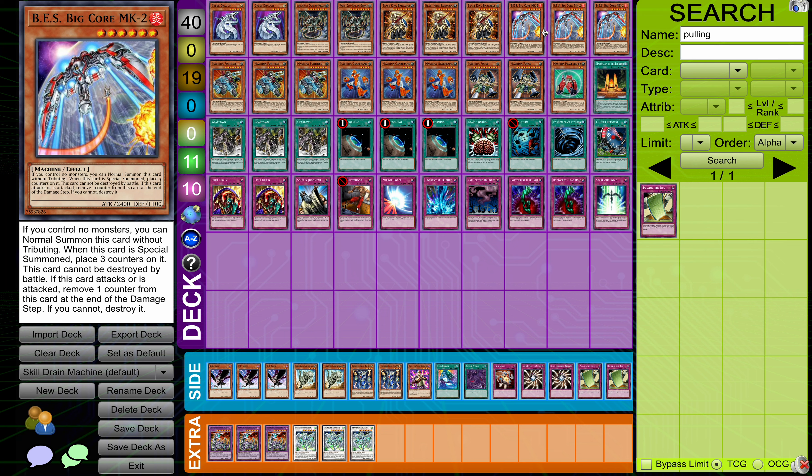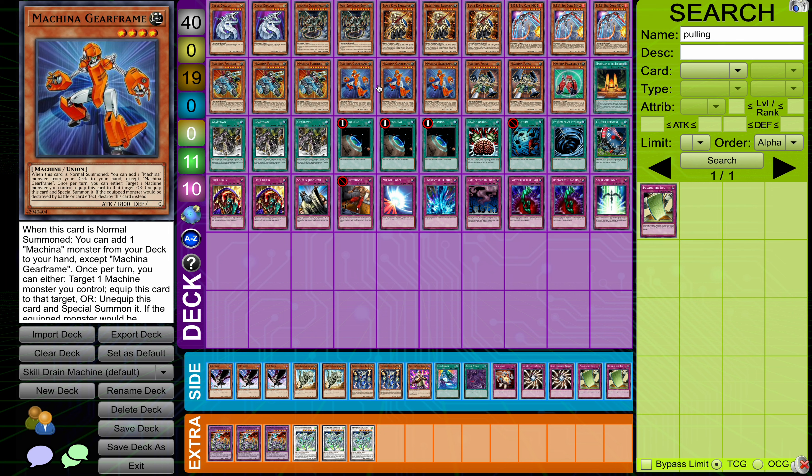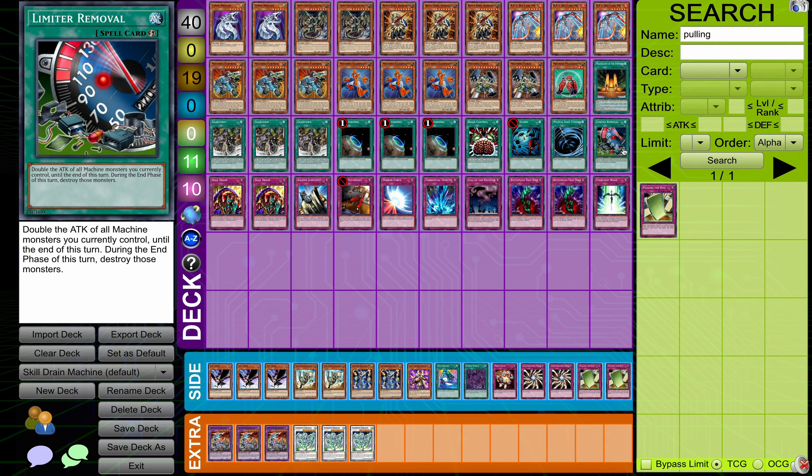You can just Normal Summon it, but you have to control no monsters, which is an obnoxious restriction and makes it quite bad — but we're playing it anyway. It will kill itself if you don't have Skill Drain. Otherwise it's just 2400, so it does get over more stuff than Barbaros does — actually quite a lot more stuff. You can just Normal it and trade with Kaijus. So there are situations where it's actually better. We're on Barbaros, we're on the full Machina package — the Machina cards are just insane. We're on Cydra, Gadgetrons, and the full Field Spell package as well.